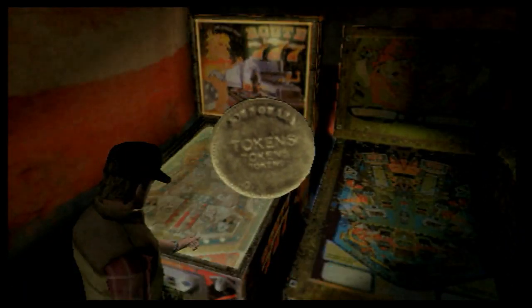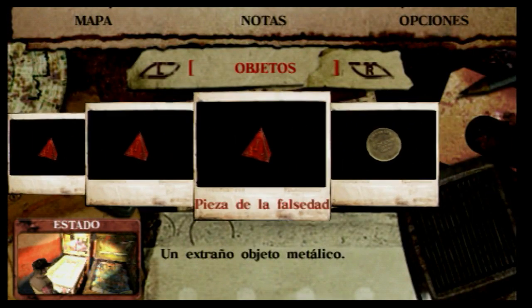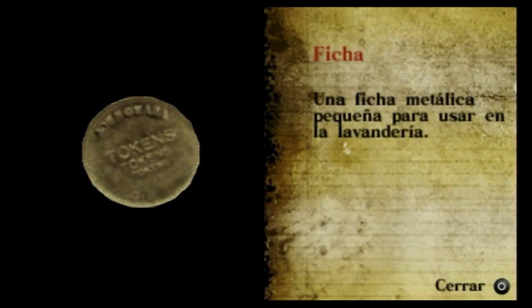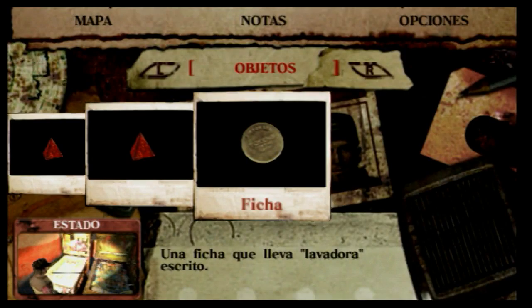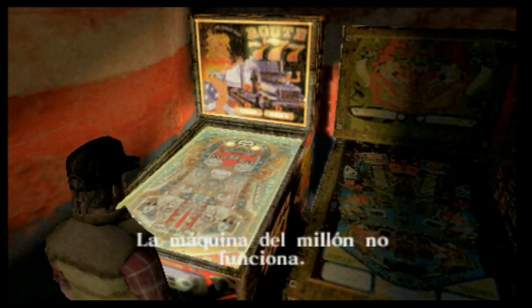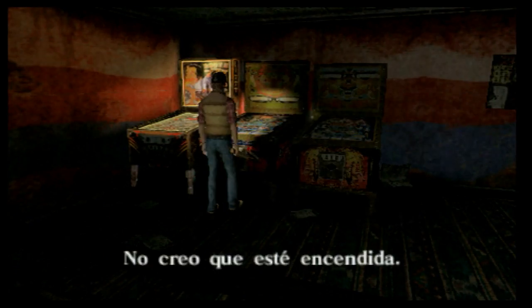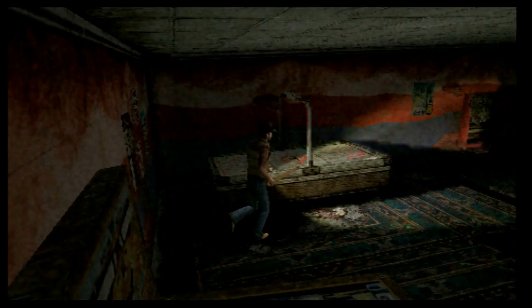Tengo una ficha. Vamos a ver esa ficha. Examinar: una ficha metálica pequeña para usar en la lavandería. ¡Ja, ja, ja! Esto es para la lavadora. ¿Puedo echarme una partidita? La máquina del millón no funciona. Lástima. No creo que esté encendida.